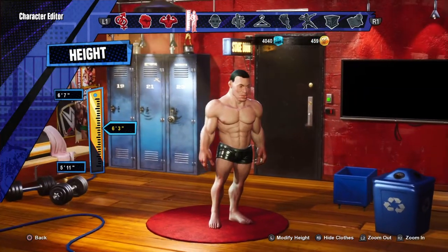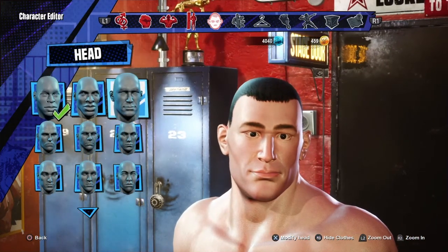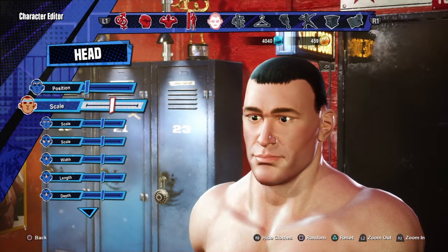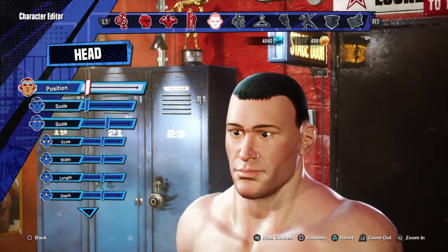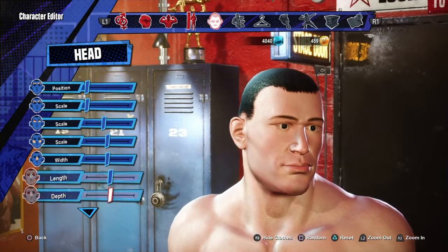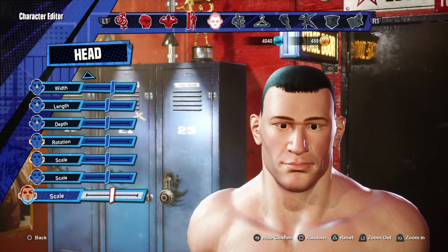For the face we're going to go with number three, and it already kind of looks like him. All we're gonna do is drop the scale — position and scale all the way to the bottom. For the eyes, just a tad smaller, and you could widen the nose just a tad. Other than that, that's all we're gonna do.